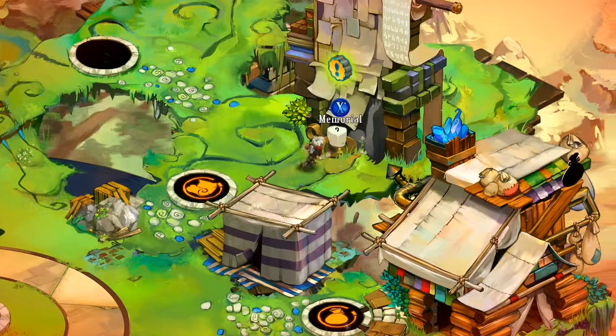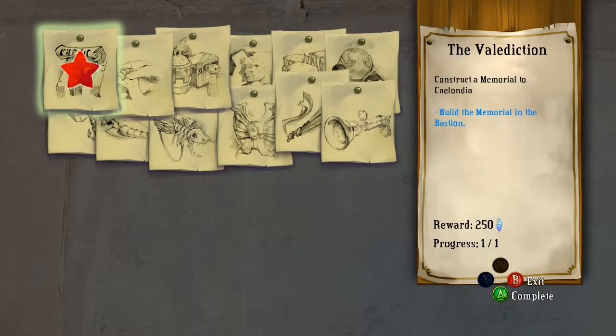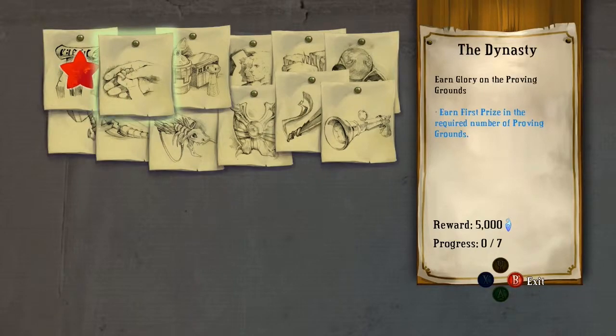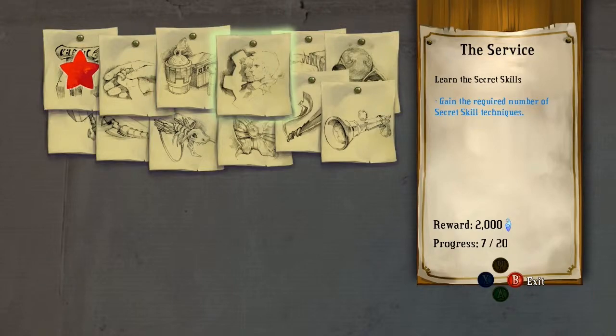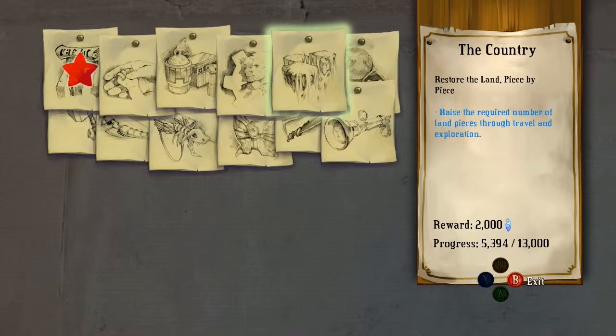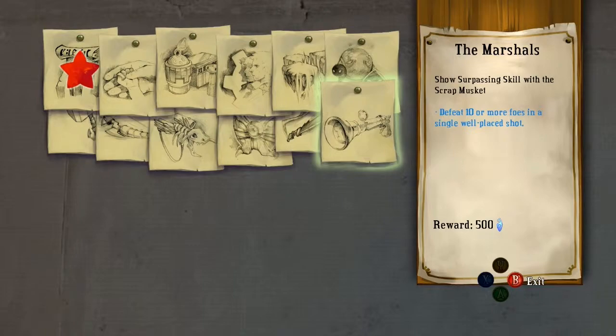Memorial — new vigils available. The memorial: the kid can pay respect to the old world and earn it in kind. Construct the memorials of Zalandia. So these are kind of like quests you can do, essentially. Earn glory points in proving grounds — earn a first prize in the required number of proving grounds. Gain the required number of mementos strewn across the countryside; I have 9 out of 15 so far. I have 7 out of 20 of the secret skills. Restore the land piece by piece — raise the required number of land pieces through travel and exploration. Show surpassing skill with the scrap musket — defeat 10 or more foes in a single well-placed shot. That's easy enough.